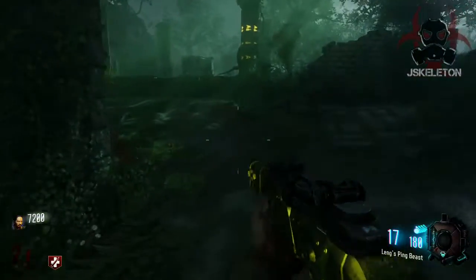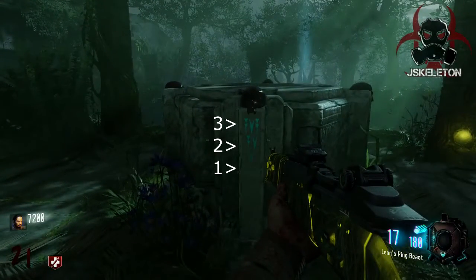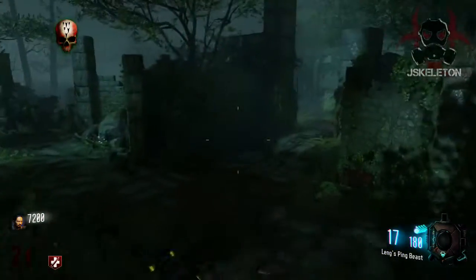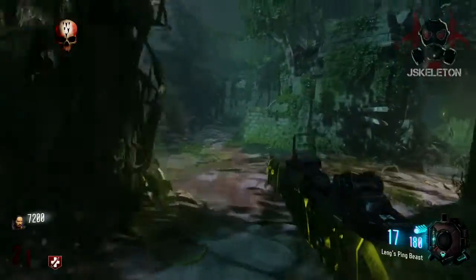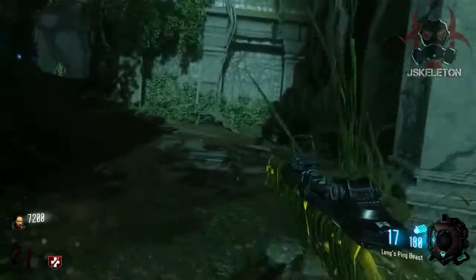Right out of spawn if you come up here to this little altar area, you'll see these Apothecan symbols. There's a row of three, a row of two, and a row of one symbol — that's how I remember them. I heard a couple people using it like that too.